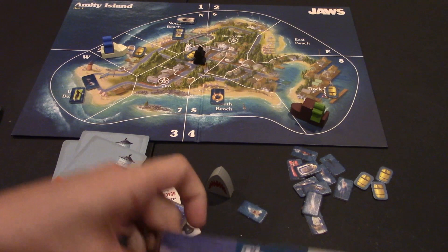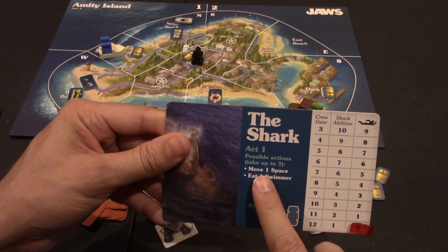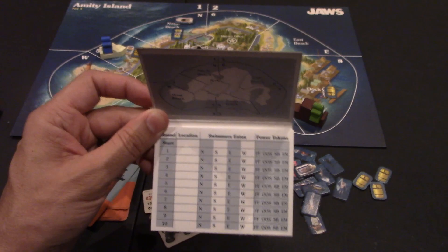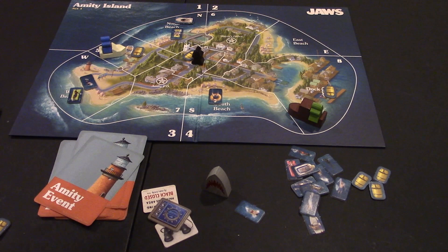The game starts with the shark. The shark can take up to three actions — either move or eat a swimmer. At the beginning of the game, the shark secretly places down exactly where they want to start. Only the shark knows their starting location, and they secretly record their three actions.